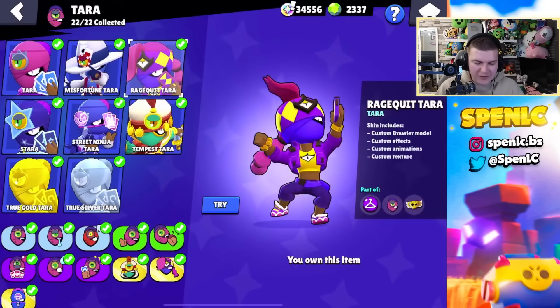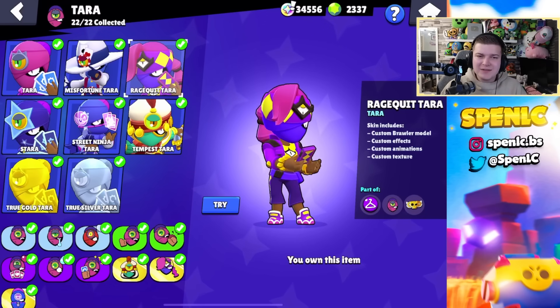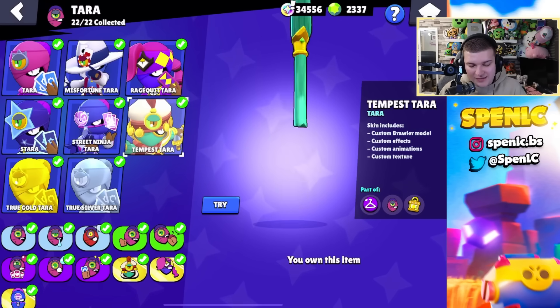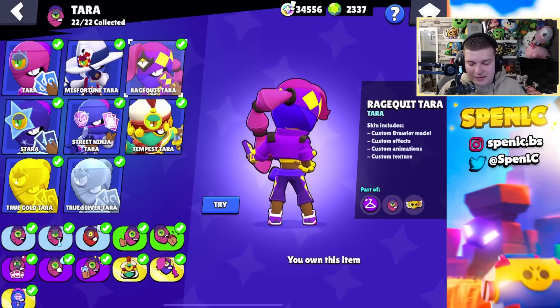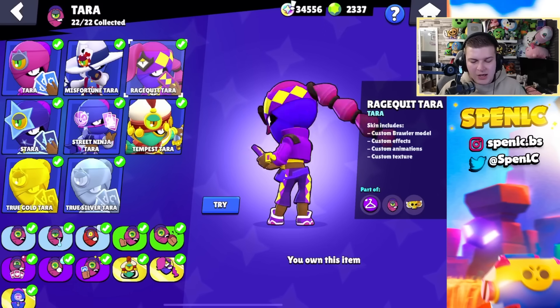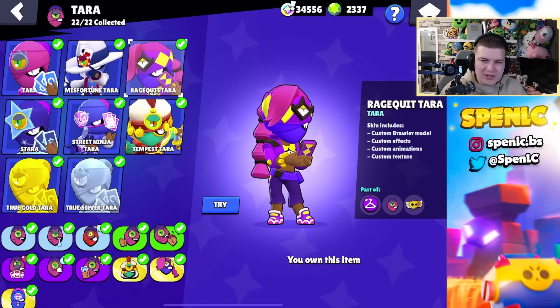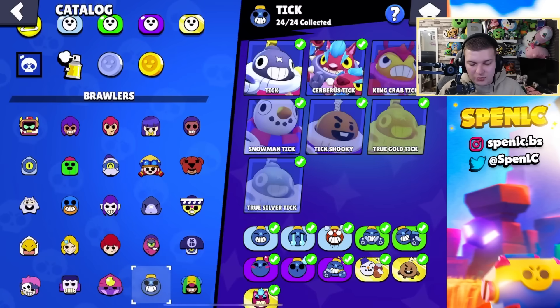Tara had some really fire skins years ago — Misfortune Tara, Street Ninja Tara, Tempest Tara. I think Rage Quit Tara is a really cool skin — it's an esports skin — and I think it's the best one. But I'm kind of hoping for a new Tara skin. I feel like they could really hit hard with all the legendary skins being added into the game, so I hope we get a cool Tara skin pretty soon.